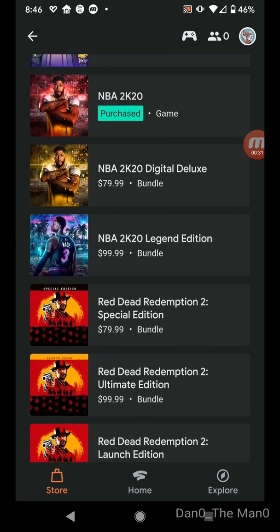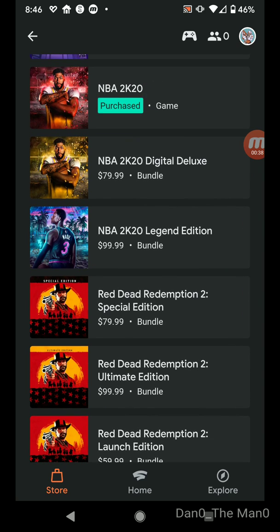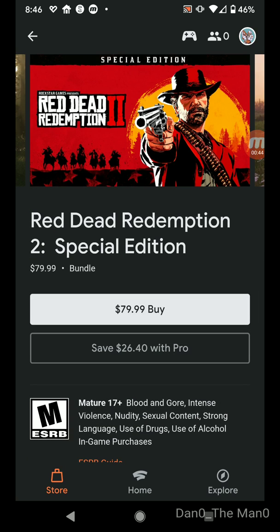Now if you purchase the game — there's two games I purchased, so it's purchased. To find out what the discounted price is, I'm going to click on Red Dead Redemption 2 Special Edition. It'll pop up and say $79.99 normal retail buy. With Pro, you save $26.40 — that'd be a really good price.